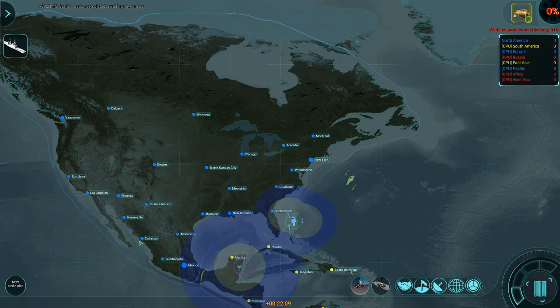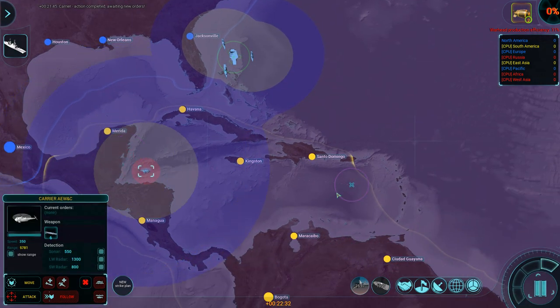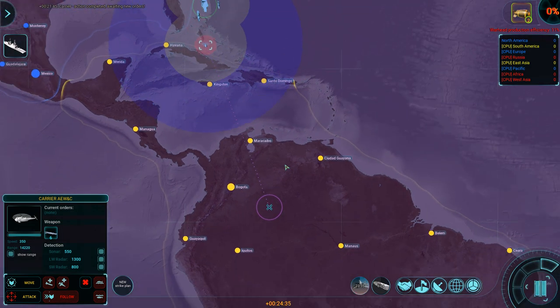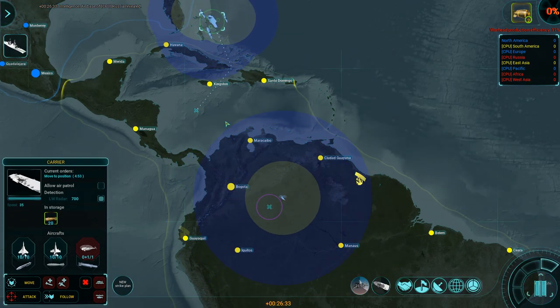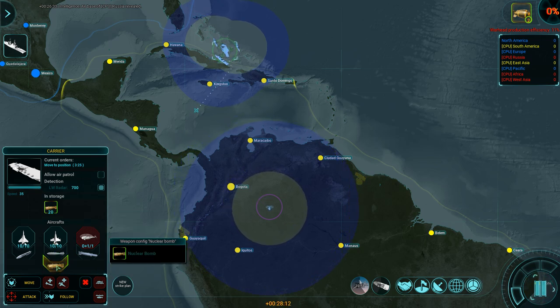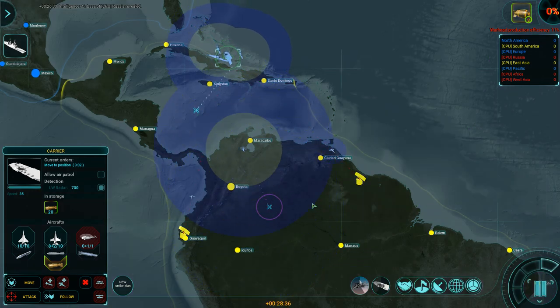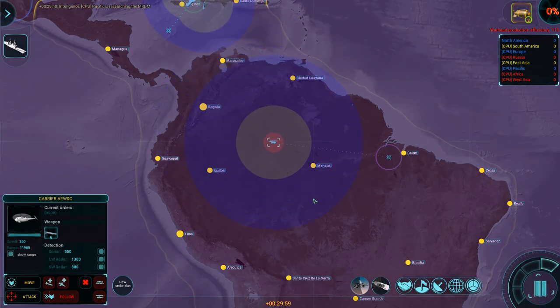Currently I have nothing invested in mainland defense — that'll be the next project once I have two carrier groups operational. The aerial early warning is up. There — a radar site. Let's park the AWACS over here. From here we can project some power. I still have 20 nuclear bombs in storage; I can deliver those with attack fighters, but I don't really want to launch nuclear strikes just yet. We've blinded them a bit more.